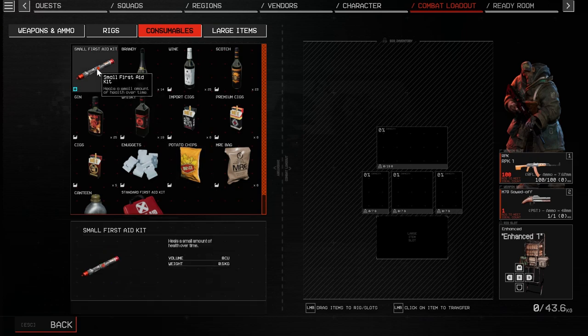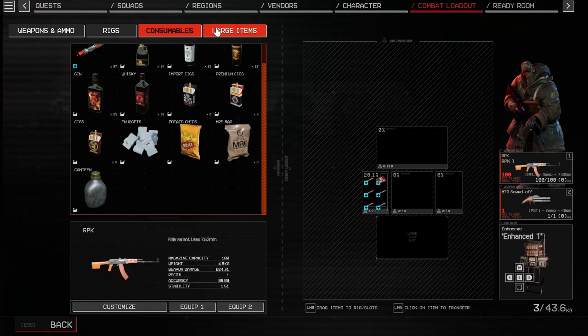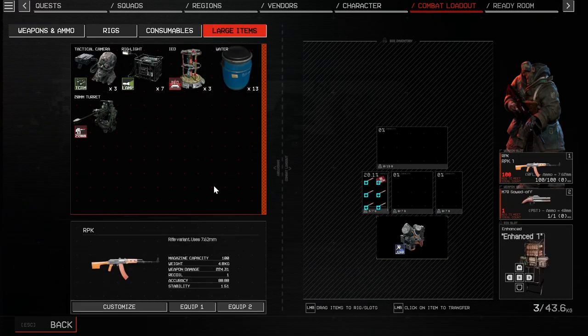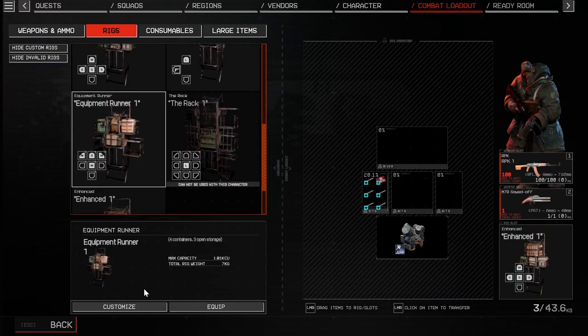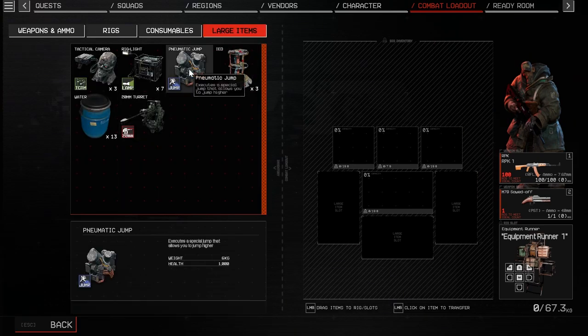Oh, I didn't notice we don't have much medical. Five. One of those. Let's take a jump kit, why not? Oh shoot, I forgot we have to change our rig. Dang it. That means we gotta redo our junk.